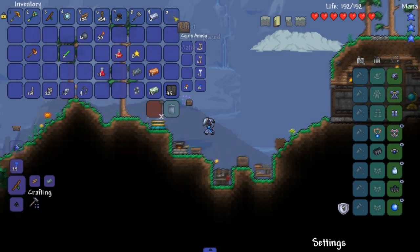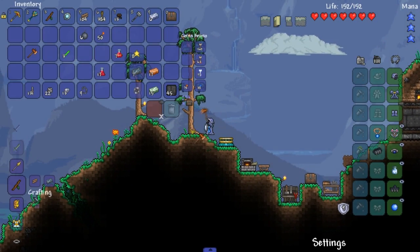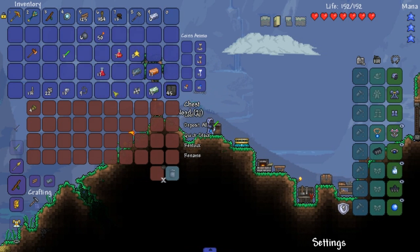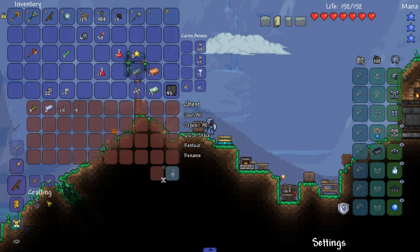Do I have another chest? I do. I'm going to place down this other chest. I guess I can cut down this tree. I just want to clear my inventory out right now because we're going to have some fun adventuring to be done. I really need to talk to the guide. Can you please come over here? Put that away. I guess I'll keep the stars.